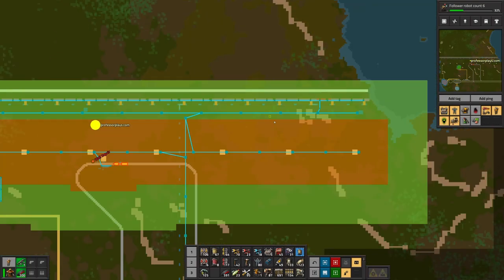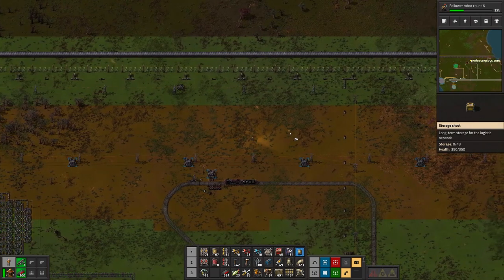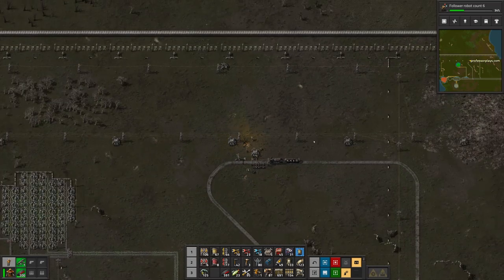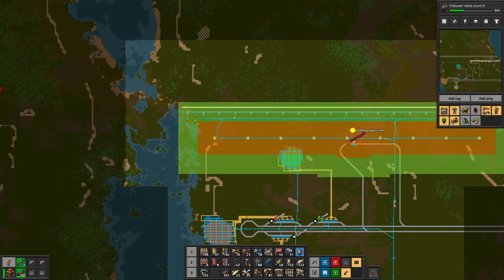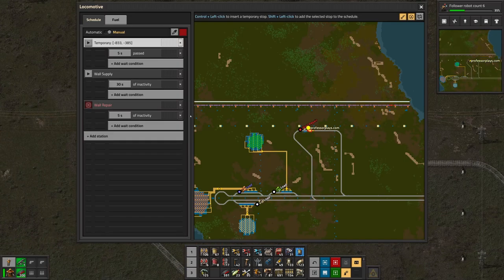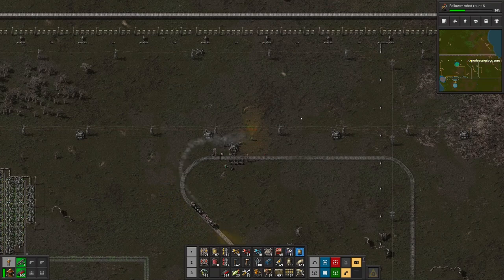You're still saying there's no storage chest. Storage chest — let's put that here next to the train. There we go. Now what are you complaining about? Just missing laser turrets, and that is fine. Train, you can go back to wall supply and bring back laser turrets.